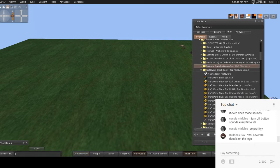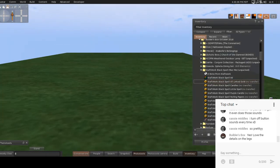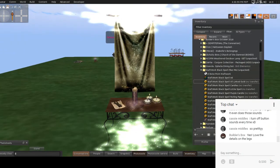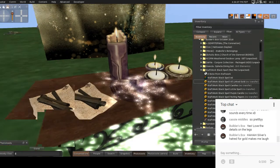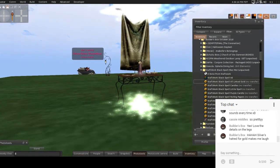Next we have Craftswork Black Magic. There's a linked one with gold, a spell candle, spell little candle, purple candle, rolling papers, table, tapestry in black, blue, gold, and violet. Let's rez out the all-linked one and take a look. I'm not a fan of gold, so I'm going to rez out other colors too. Oh wow, that's really bright — look at the detail, look at the dust particles! That's so cool. The candles — can't turn off by click. Look at the table detail, this is really nice.